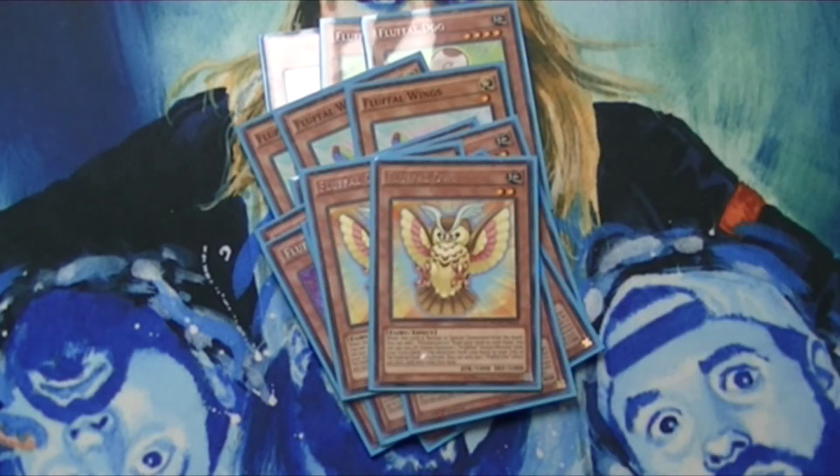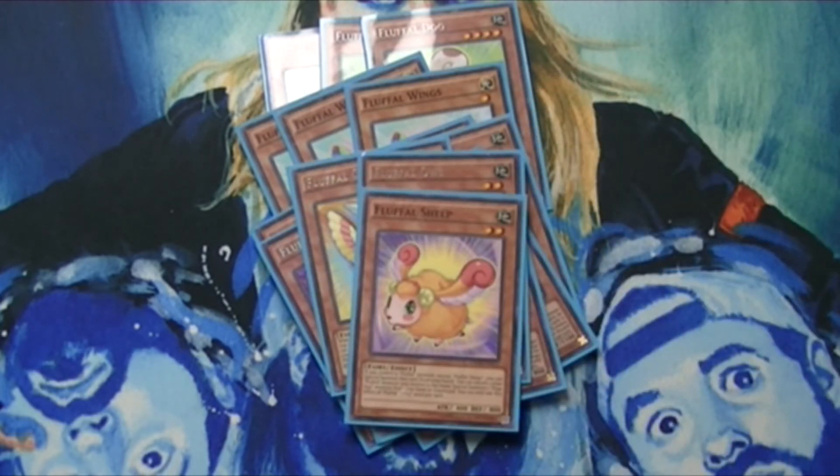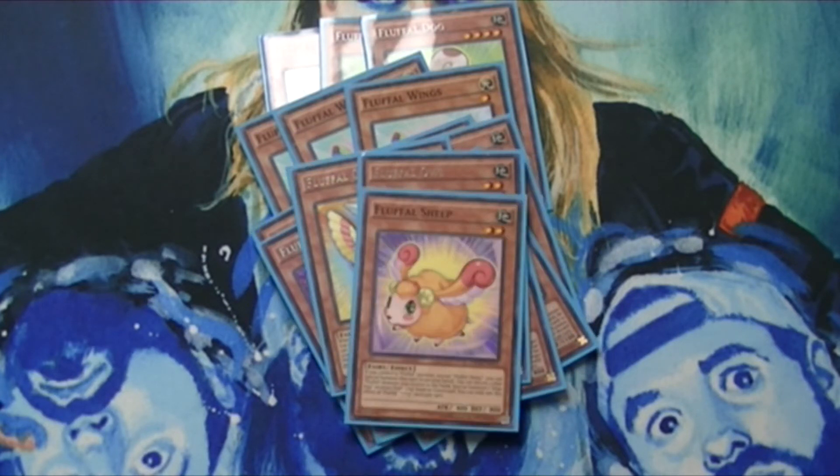Two Fluffal Owl — obviously you've got to run this card to get yourself an extra Polymerization. One Fluffal Sheep — you can still fuse as long as you've got this card. Normal summon Dog, then special summon Sheep from your hand to go right into Mrs. Radiant, or you can use it to bounce Fluffal Dog and that'll get you an Edge Imp from your graveyard back onto the field to fuse with again.